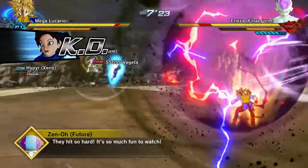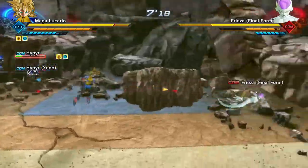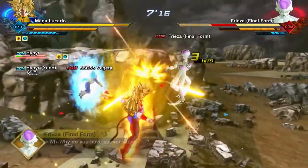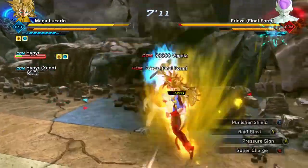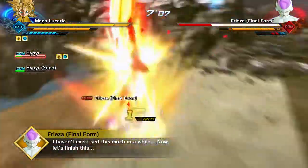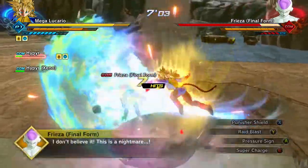New enemies: Frieza, another Frieza, Cabba, and Jeice. So we've got characters I can beat in my base form and characters I definitely cannot — that single character being Vegeta obviously. Unlike you, I actually train. Well, you trained a tiny bit in Resurrection F, but that doesn't really count because you died right after.